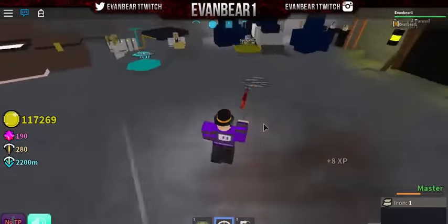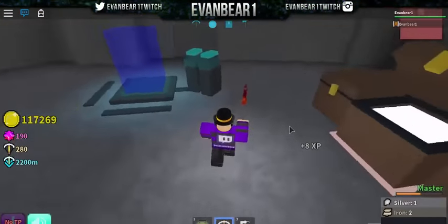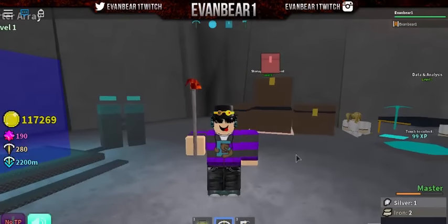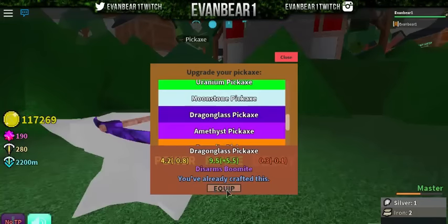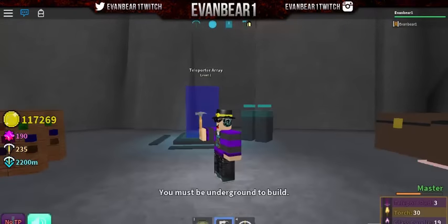This is the boomite pickaxe. If you guys don't know what boomite is, it's the new ore that was added about two days ago in Azure Mines. You can find boomite ore from 600 to 1000 depth. The only problem is that if you don't use a special pickaxe called the dragonglass pickaxe, you won't be able to mine the boomite.